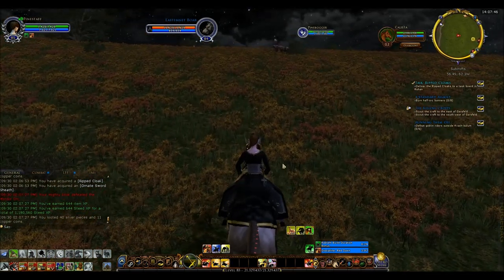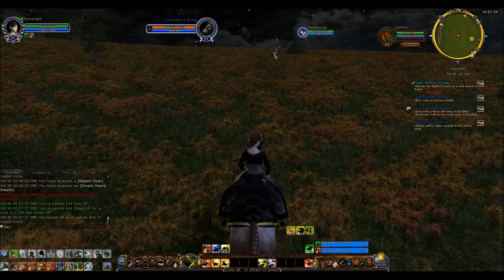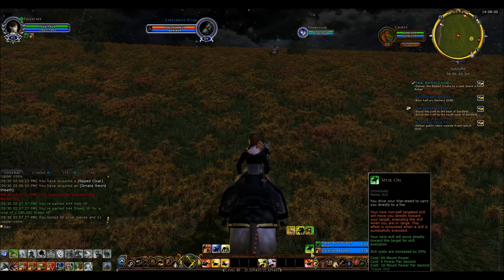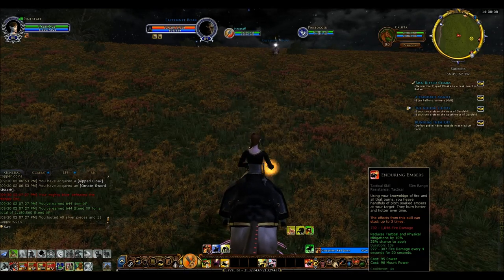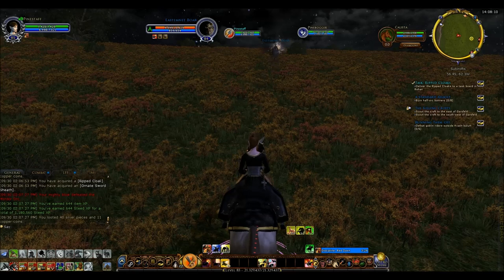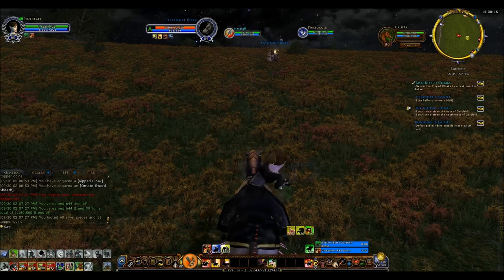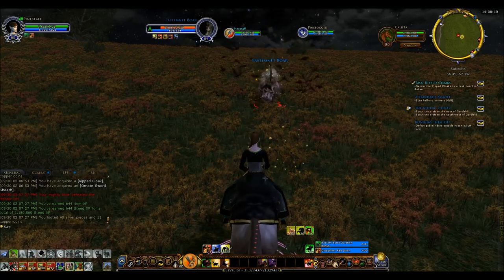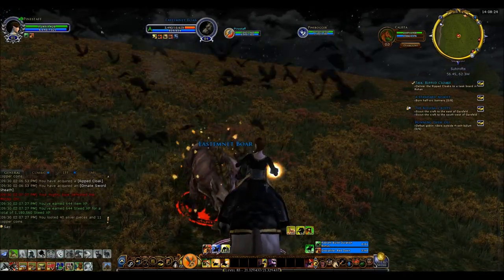I find it especially useful against boars like this one. Now a third technique is to use the Spur On command — this is most useful against mounted opponents, so maybe not a boar. Instead, let's just stand. Standing can be useful a bit, but not against mounted opponents. In effect, it means you have the extra morale buffer with your mount.